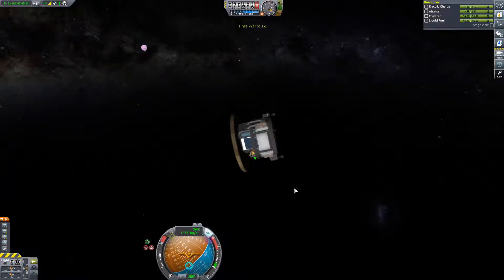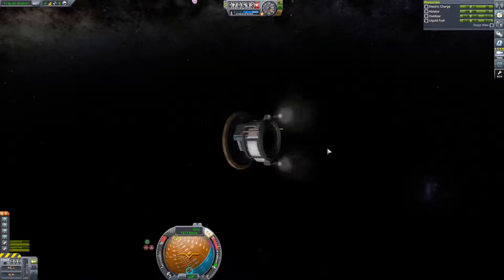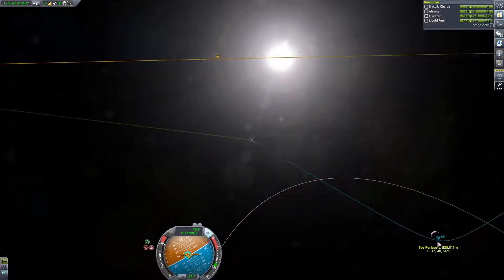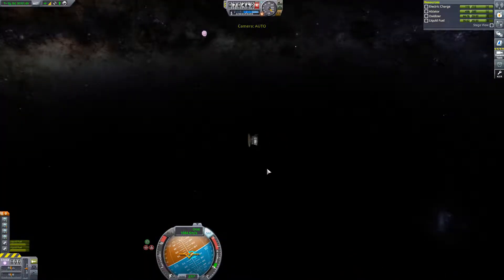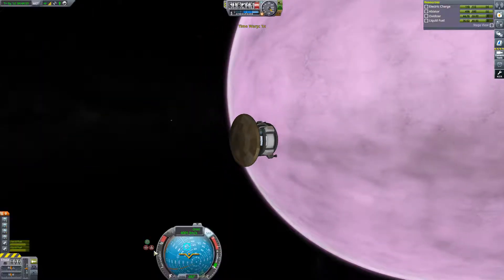We are now detaching our craft so that we have a good small ship which will be able to adjust its heading and plummet directly towards the surface - well, towards the planetary body of Eve.